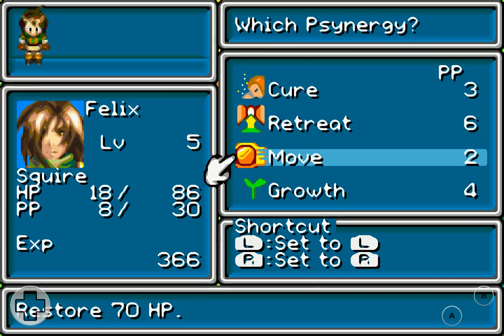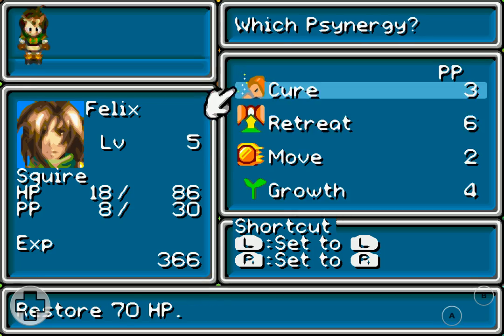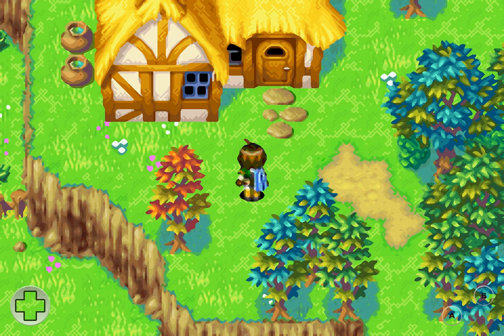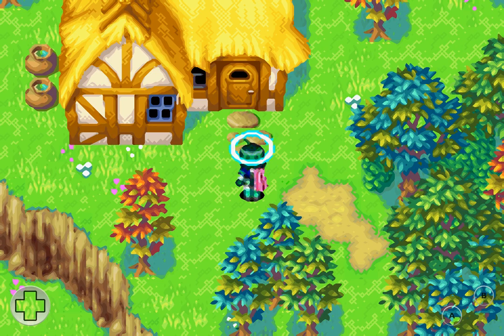I'll show you the move synergy. I think that's pretty close to the original one. So it fades the screen to a specific hue and then brings up the hand, which fades off into a pixel explosion. I'll show you the growth one in a second.